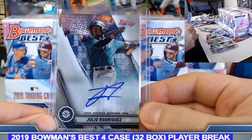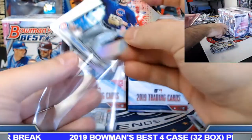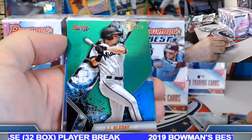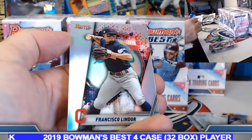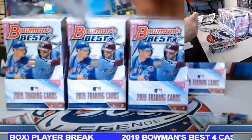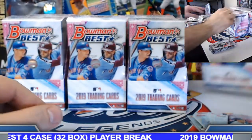Congrats — another pretty nice box there: J-Rod auto with the Kisner atomic. Refractor. Bullet a green refractor prospect 64 of 99. Bichette foundation die cut prospect, Frankie Lindor refractor. On the board for the Blade spot — we can get you an auto, he's got insert autos too. Box number two.